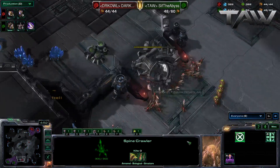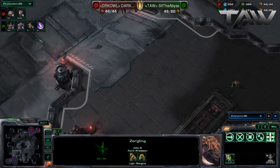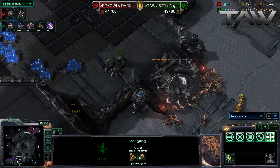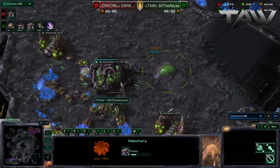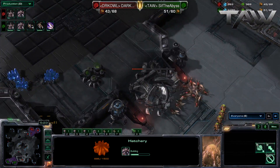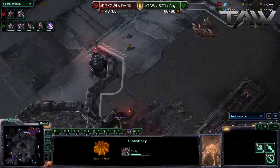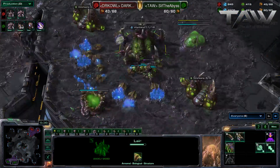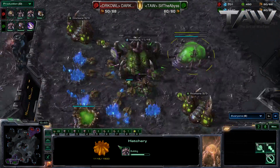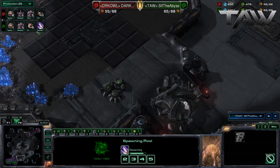Both players just macroing up — he is getting Lair. Why is Dark Templar attacking those Rocks? You know he can just go around from the other side. But it's a lot easier once he breaks down the Rocks to move his units around if Abyss decides to put up frontal defense, and he can just take the back and attack. The Lair is finished. There's a Spire going down in Sif's base, so he might be going for Mutas like you said. He is getting the speed research — it should be done very shortly. He is not aware, however, of the little army by the third.